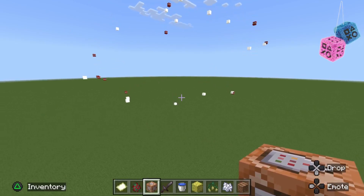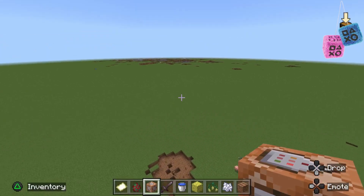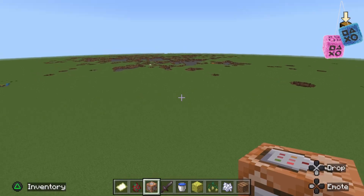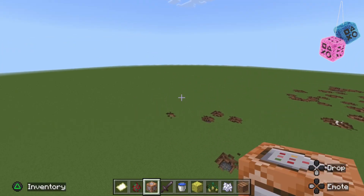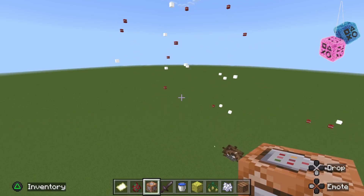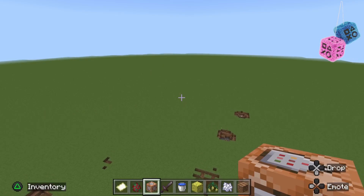But if you leave the command block there longer, the more explosions there will be. So that's how you do this — it's explosions just gonna fly across the map. And that's pretty much the end of the video. See you next time. Goodbye.